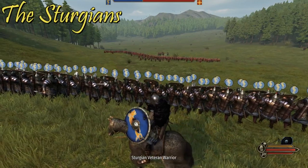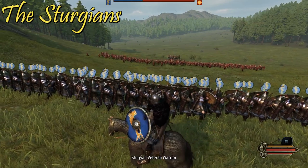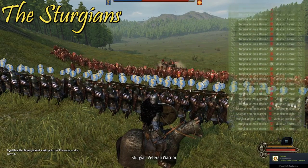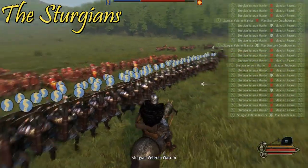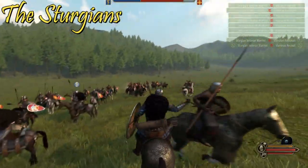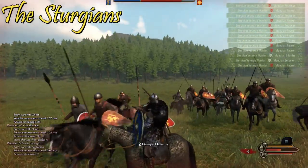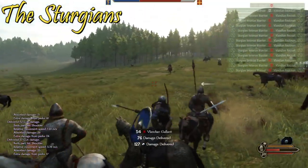Next up we have Sturgia. The Sturgians are based on a Kievan Rus background — a mix of Eastern European, Russian, and Viking military style. They focus a lot more on infantry than cavalry, with a heavy focus on sword-and-shield infantry and shield walls. You're going to be using the shield wall a lot with this faction if you want to utilize them effectively. Sturgians have arguably the best infantry in the game on the whole, even though they don't have the single best individual units.